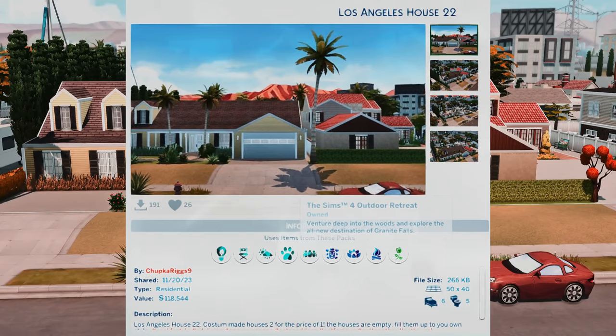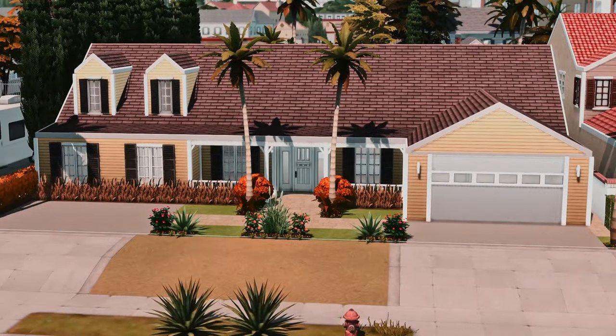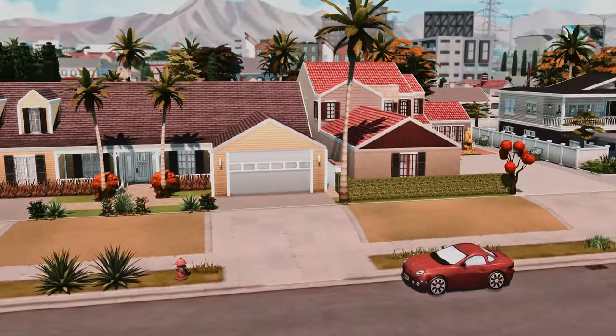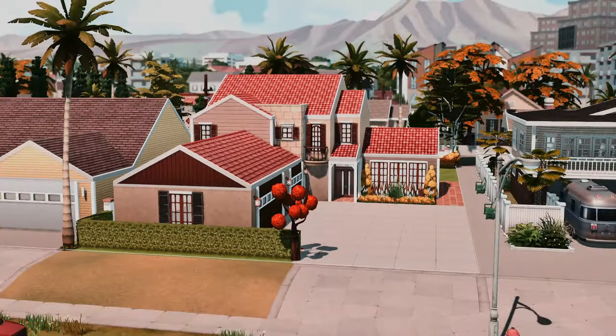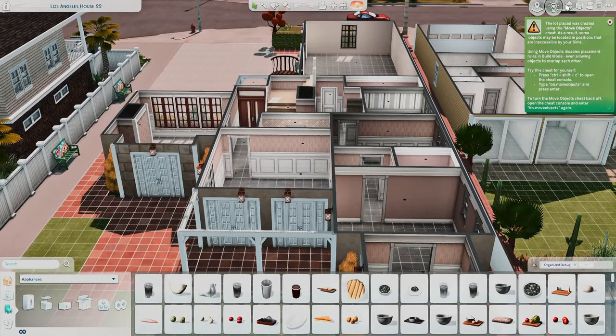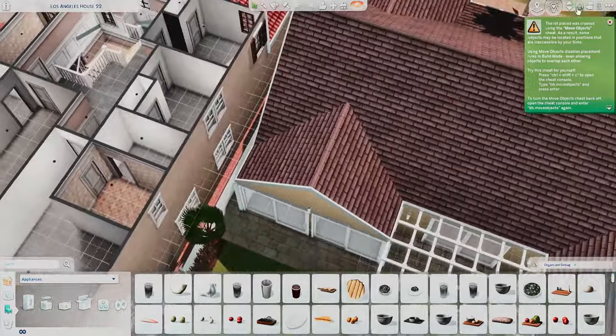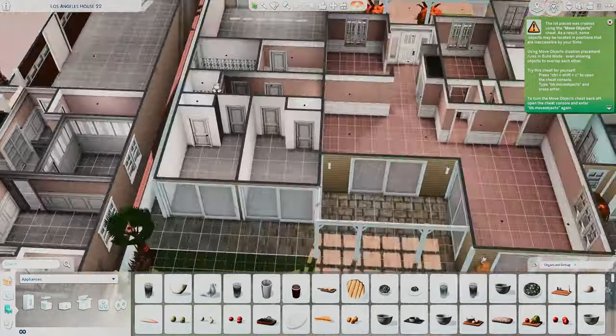Sometimes I'm in the mood to furnish and build things up nicely, so I don't mind adding my own stuff. But regardless, with this particular lot you'll have to furnish it yourself. The last build on this lot is Los Angeles House 22 by Chupka Rigs — a larger one-story house and a smaller two-story house. These are unfurnished but it's a really good shell. Sometimes people just want a move-in ready house to put their own stuff in.